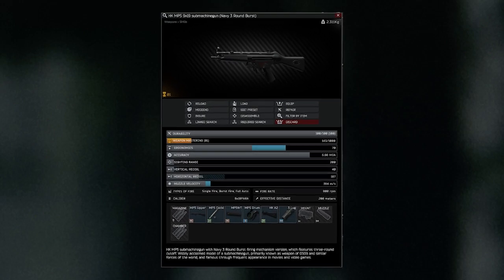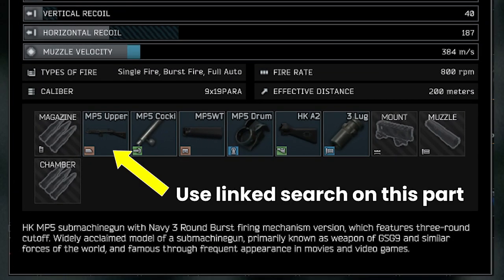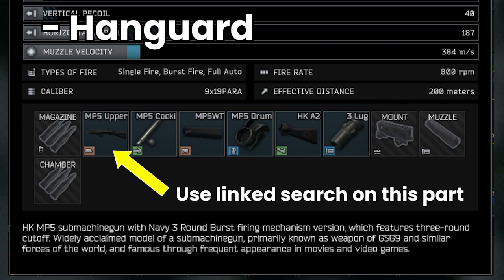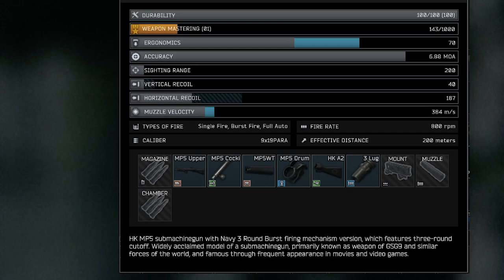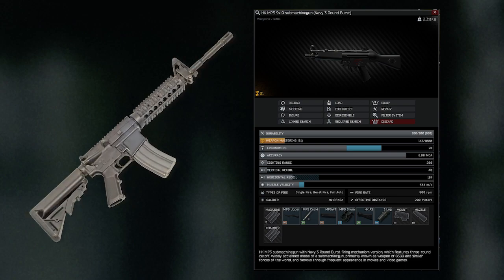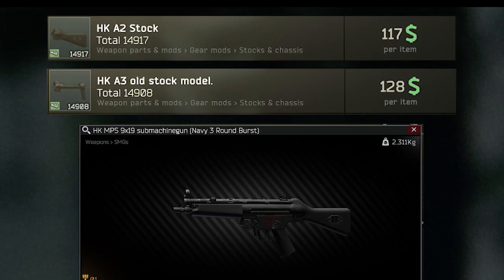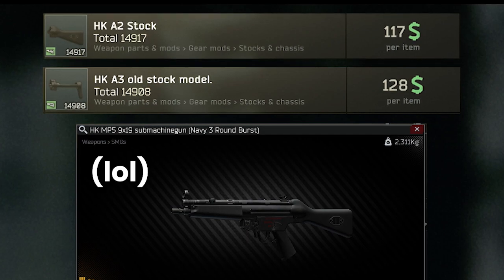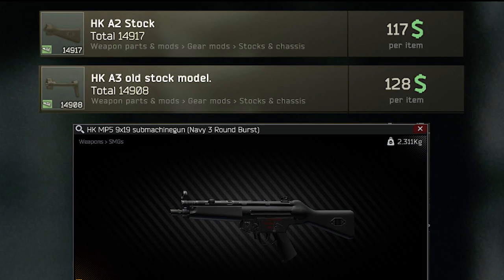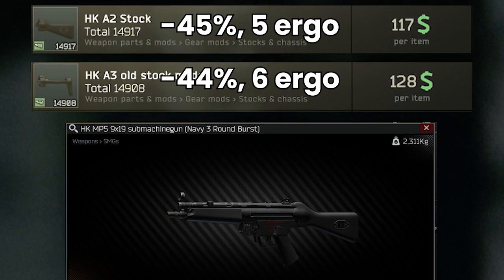To mod the MP5 we have to change quite a bit. The mods hinge from the upper receiver, and primarily we're looking to add a handguard that allows foregrips and change the muzzle device. Fortunately modding is considerably easier than something like the M4, with fairly limited choice in what you can attach. Take the stocks — there are only two, if you don't count the capped end that removes it completely, and both are pretty much the same: one has one more recoil and one less ergo, and vice versa. So you don't need to worry about this at all.